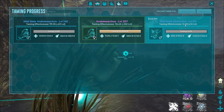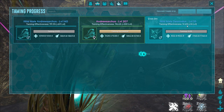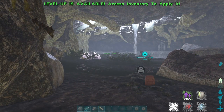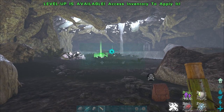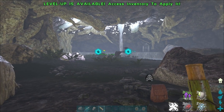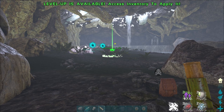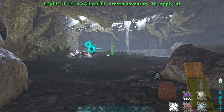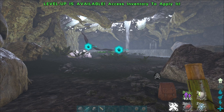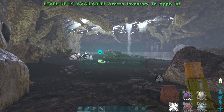They start at 50% taming effectiveness and obviously the more you feed it the more its taming effectiveness will go up. You want to get it to grab your Moschops again — pretty much just get it to attack the Moschops and use your whistles to get it to move around so that the Desmodus can pick it up and feast on it. If the Desmodus is just attacking it, try and get the Moschops to move around a little bit more.